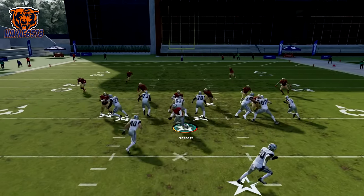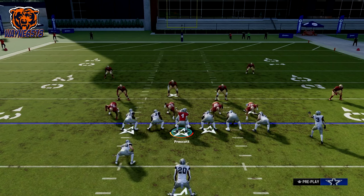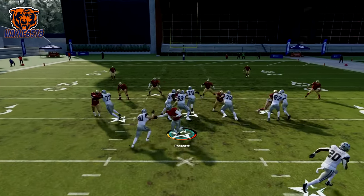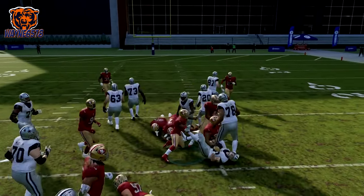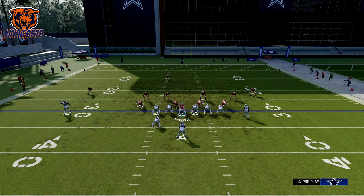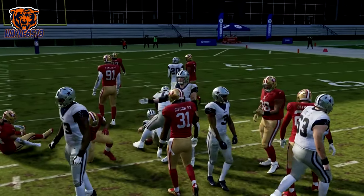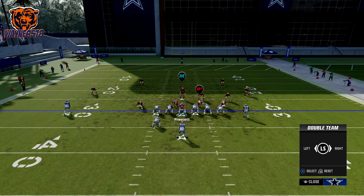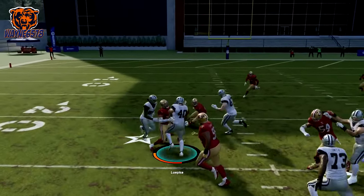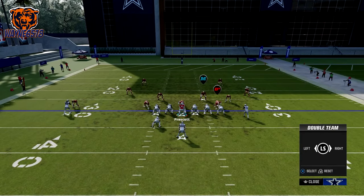Watch out for that linebacker — he got picked up, and we'll pick up our three or four yards. I run the fullback dive when I need fourth and one, or if I'm going for it on fourth and four or fifth. I don't run this on first down. I run this in the goal line to pick up one or two yards. Don't run this if you're trying to pick up a lot of yards. Just read the blocks — if the hole is not there, cut to the opposite side and you'll do fine.